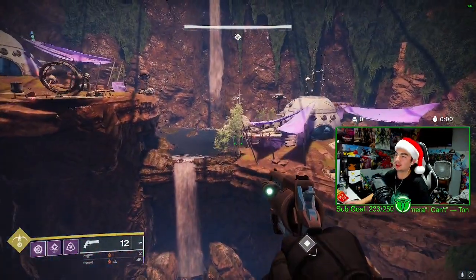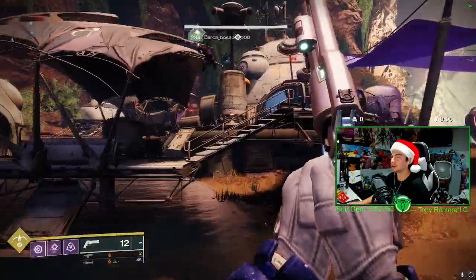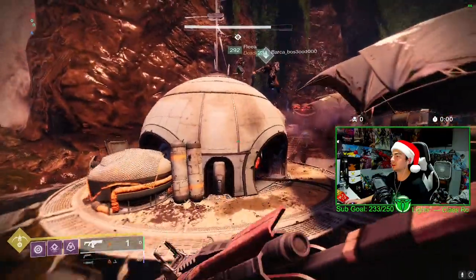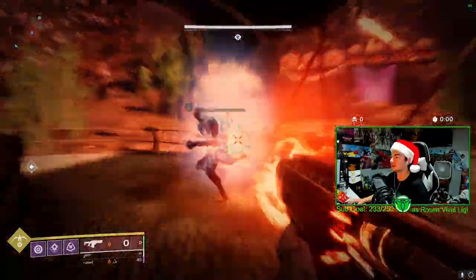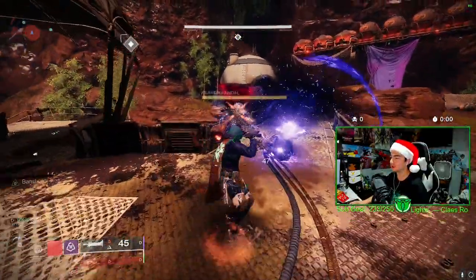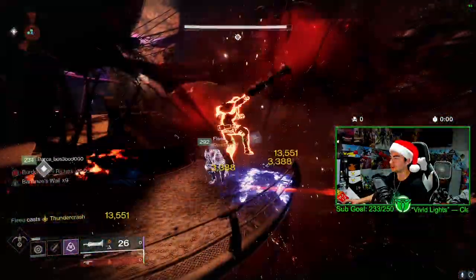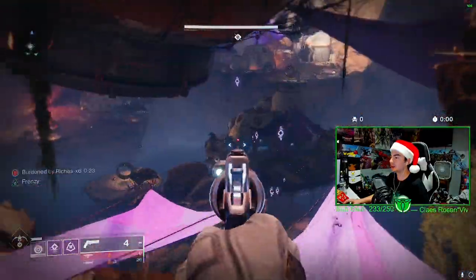For the final chest, you want to go in the middle there. Line up the lift with this little river area over here, and there's going to be a Vandal that will spawn in. There it is — there is a Raver Vandal. Kill this one. Use whatever ammo you have left. You get the Burden by Riches.